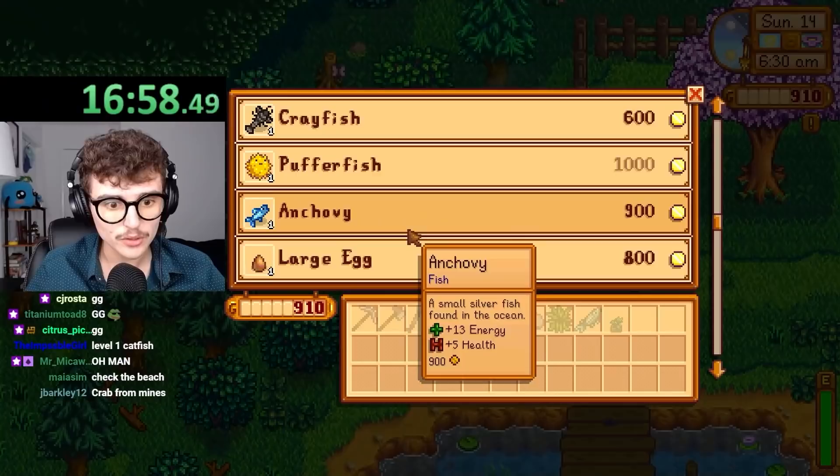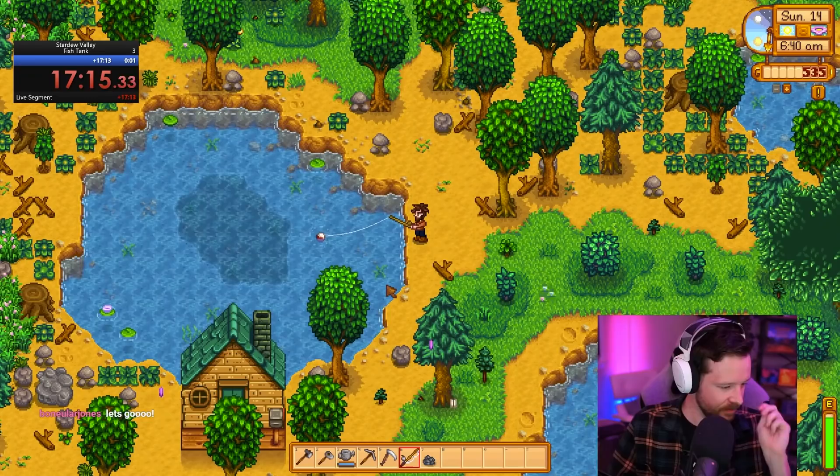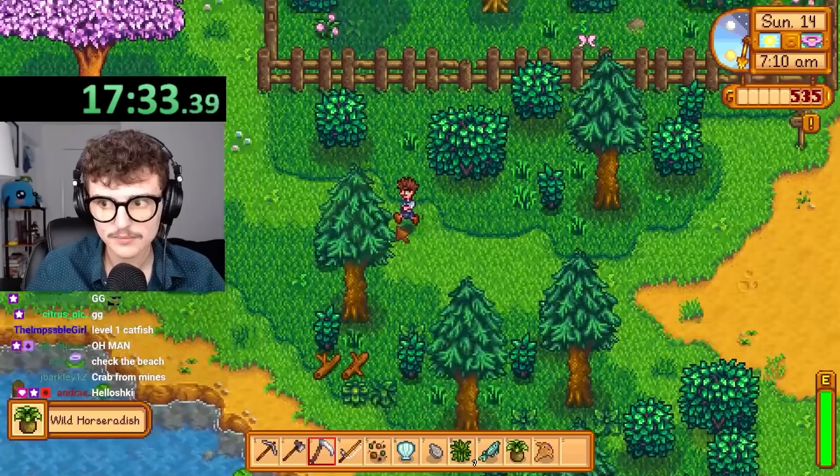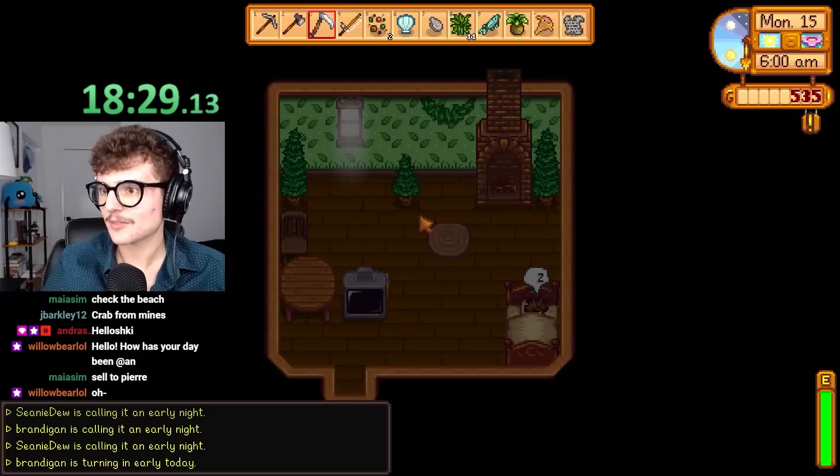I'm walking up to the cart now. Crayfish, anchovy, sandfish! Do you have enough for the crayfish? I am 75 away. Do I need to buy the crayfish? Crayfish is part of the crab pot bundle. I found two morels, that's 300. I just don't know what else we'd do. We're at 20 minutes. I feel confident.